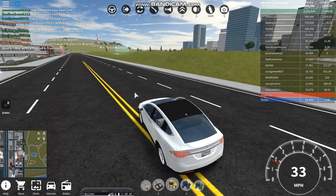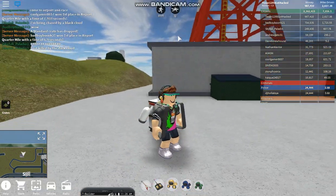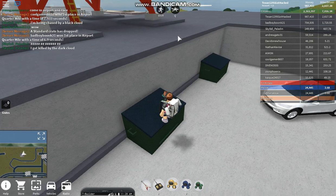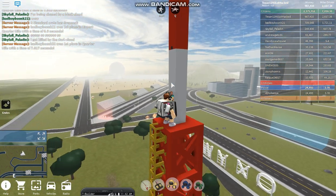Now there should be buttons hidden all around the map. I'll show you where they are. There's a red button at the top of this radio tower. To get up there, just jump on this dumpster, jump onto the roof, and then climb up. Just like you did with the sword, right click the button. It should turn black when you push it.